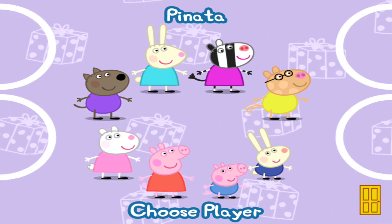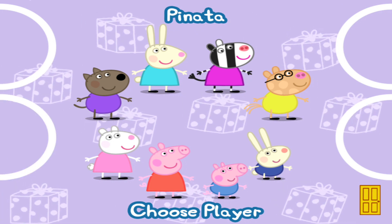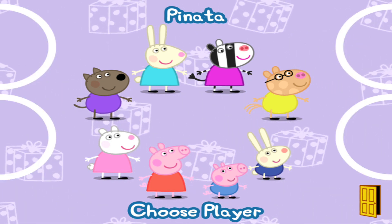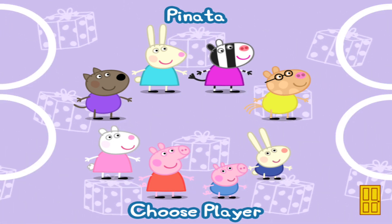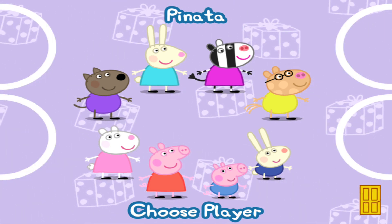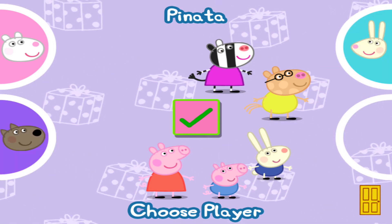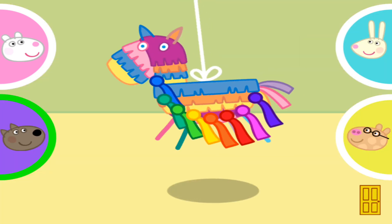Move a character for each player to their finger pad. Let's do... when each player has chosen, press the tick button to continue. Danny versus Pedro. Take turns to pull a ribbon.